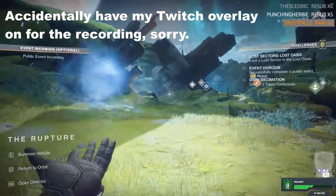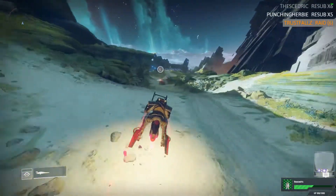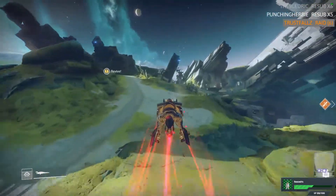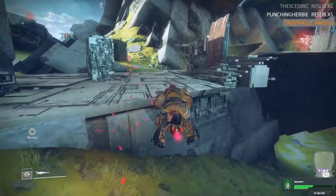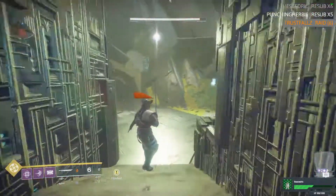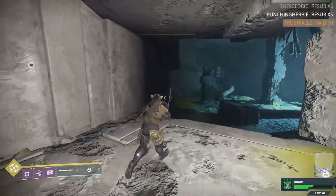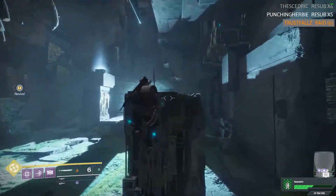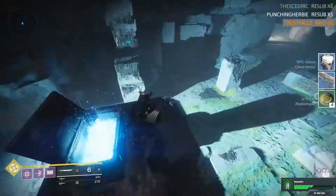We are here at the zone-in area, we're going to hop in our Sparrows and we are going to take a right. We're not going to go towards where the public event is. If you don't want to listen to me, I'm going to show you where to go, so you can just hit the mute button. We're going to go into this cave here that's kind of tucked behind some Vex stuff. Before you get too far into the cave — there isn't a chest that can spawn way deep in there — you can see it's actually right there. Pretty easy to get to. Just hop up onto the pillars, and hey presto, there's a chest.